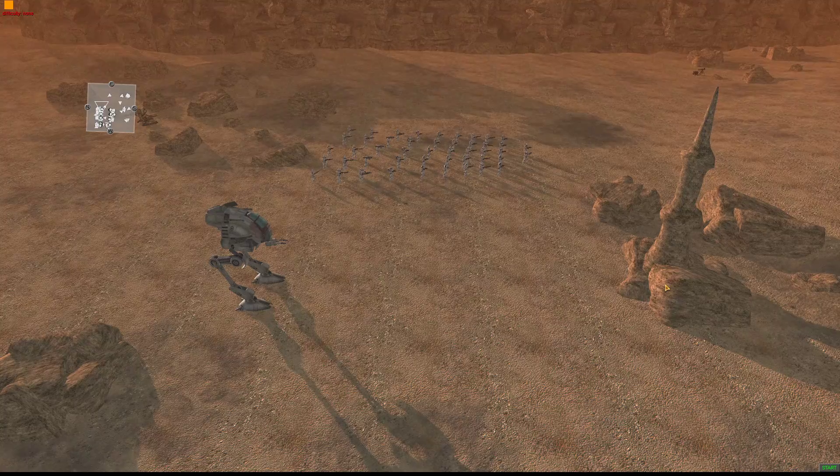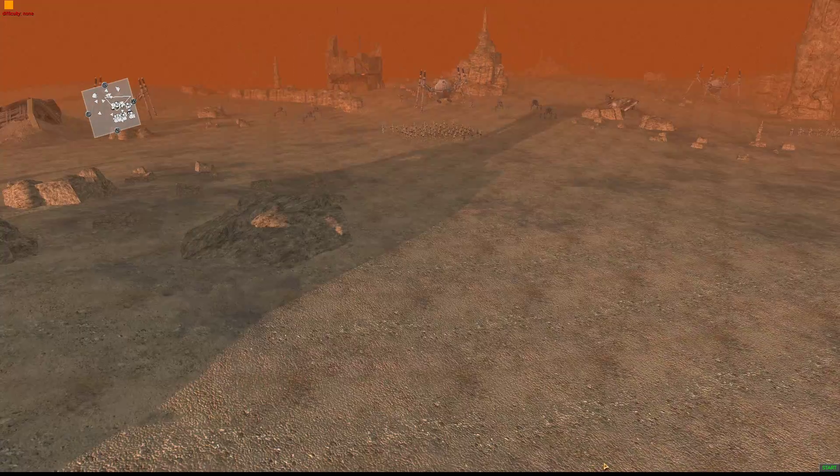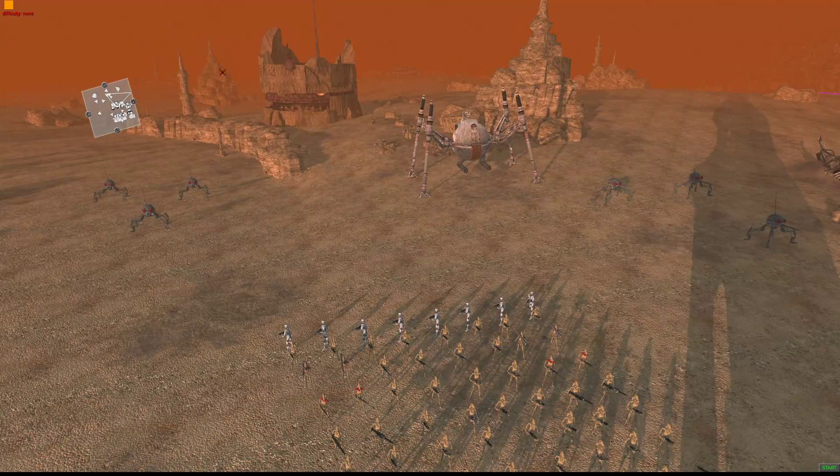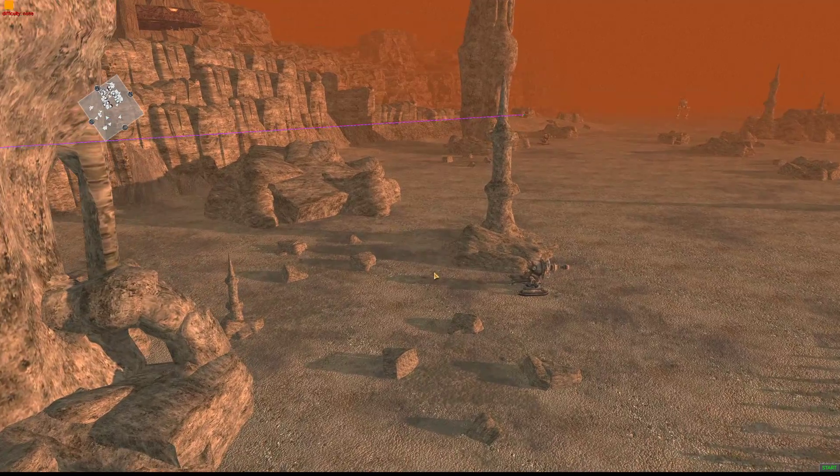Anyway, the Republic is launching a massive assault on this main part of Geonosius. They're trying to gain some more ground and they're trying to take out these two towers — one of them's way back here in the back, and one of them's up here on top of this hill.